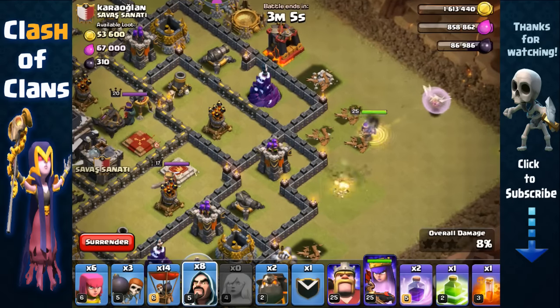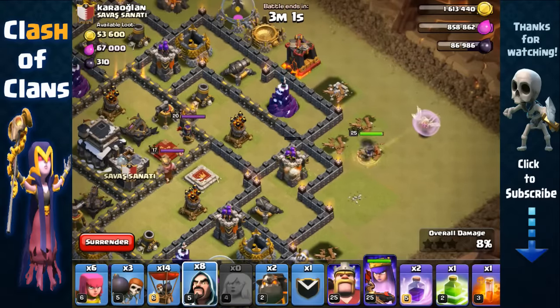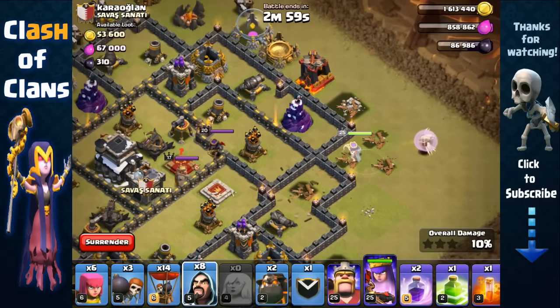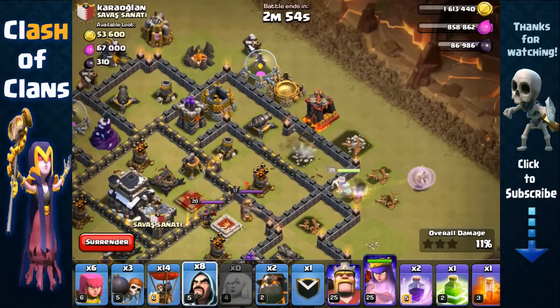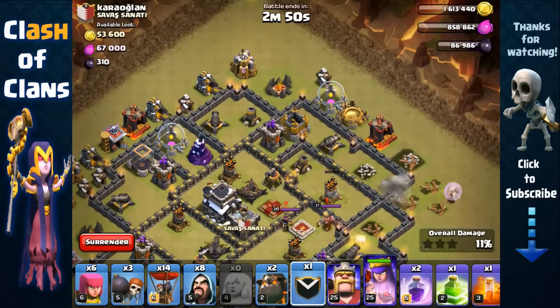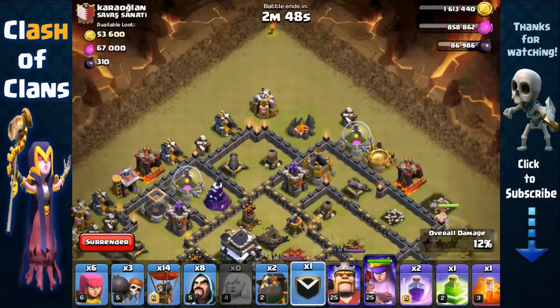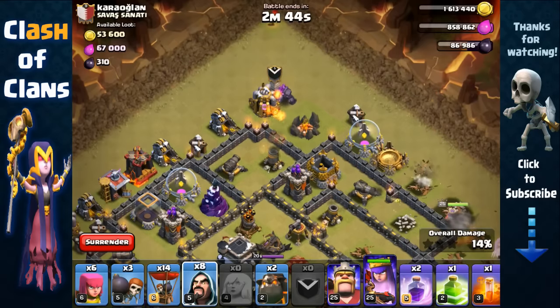Not really what I wanted — I wanted her to go up — but she destroyed the gold storage. Hopefully she goes for the wizard tower next. Nice! And then she's probably going for the dark barrack or the air defense. She's going for the air defense — perfect! And now she's going for the dark barrack.